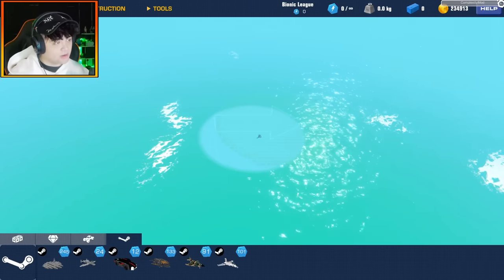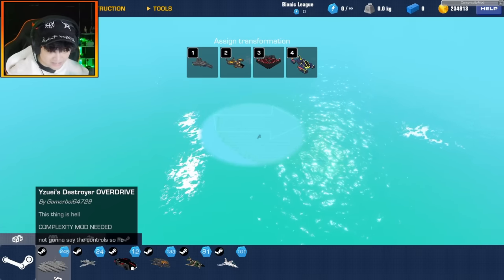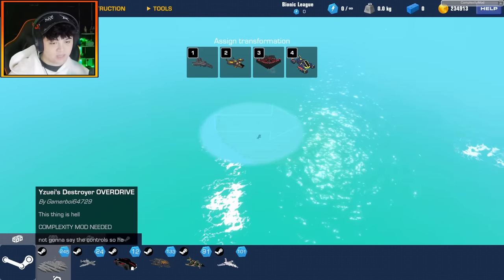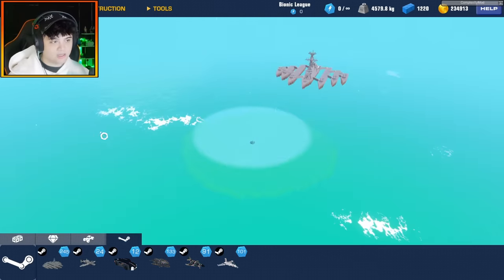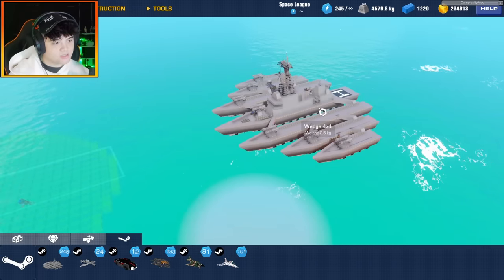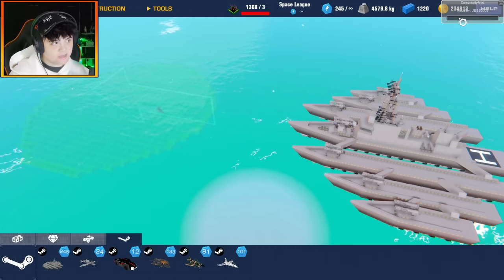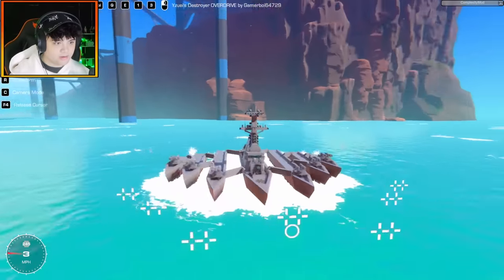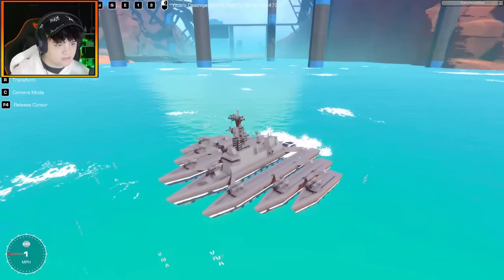For our final creation we need the complexity mod because it's a big one — we have the Yuzi's Destroyer Overdrive by GamerBoy64729. It looks like a fleet of destroyers. He said it's hell complexity, mod needed, and won't share the controls — fair enough, we gotta figure it out. 245 power cores used. It's only 1368 complexity — not bad, I've seen creations in the 2000s. It looks like a fleet of boats all connected on top with a very nice destroyer in the middle.